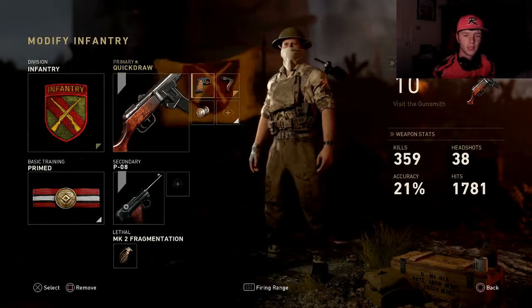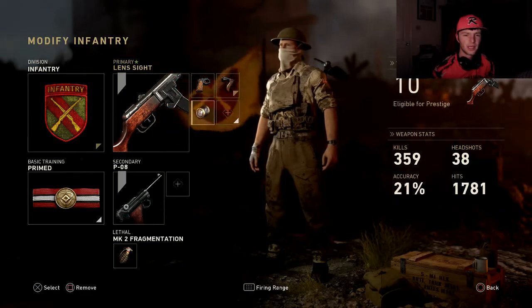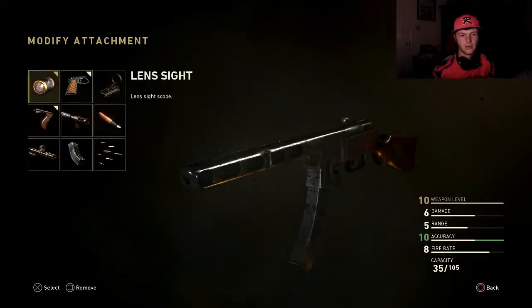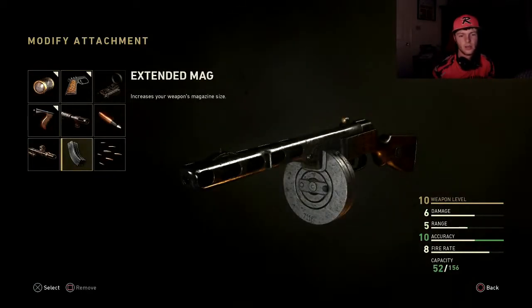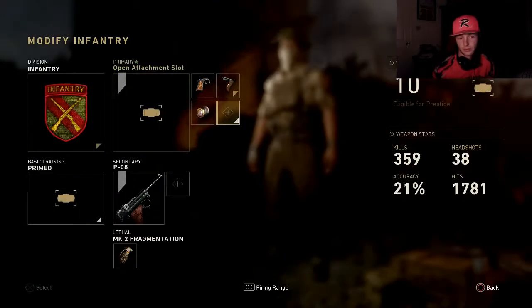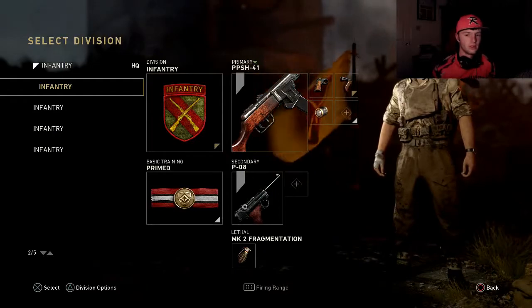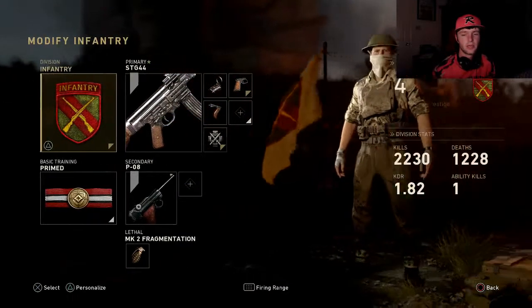The next gun is the PPSH, and I don't really like this weapon even though I have most of my kills with it. I use quick draw, grip, and a lens sight — you could also run reflex, Ven Rothlin, extended mag, or rapid fire. I don't really use this weapon anymore; it's just not for me.